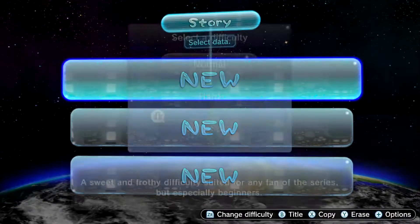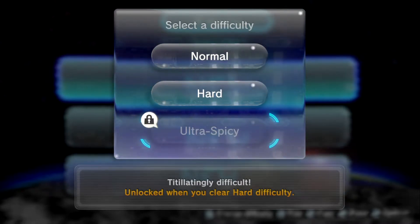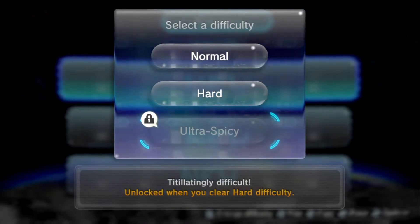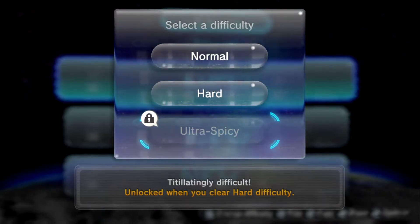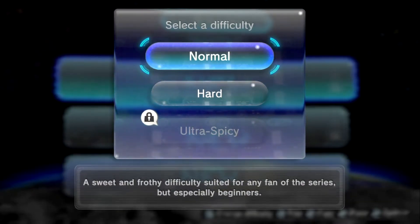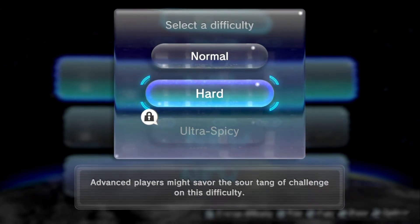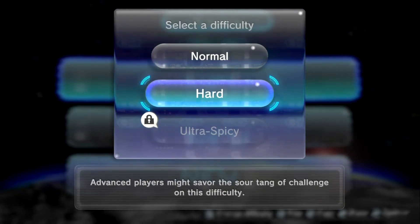Let's start a new story and choose our difficulty. I really wanted to start with Ultra Spicy — from what I understand the normal game is actually considered to be pretty easy, especially compared to the first and second games. Ultra Spicy gives you half the juice you'd normally collect and you can only control 60 Pikmin, but it's only unlocked when you clear Hard difficulty. So we can choose between Normal — suited for any fan of the series but especially beginners — and Hard. Believe it or not, Hard difficulty is the original game's normal difficulty. So Hard mode it is.